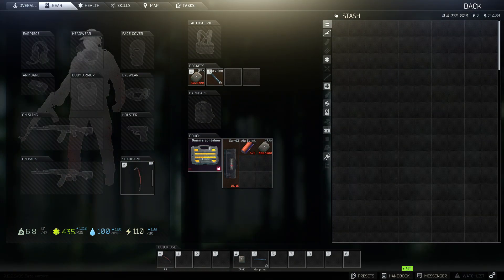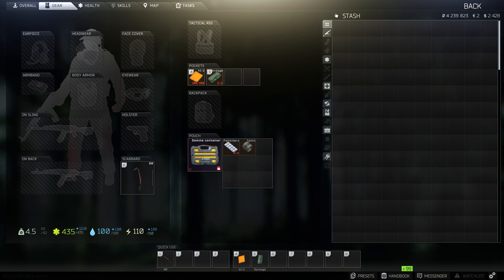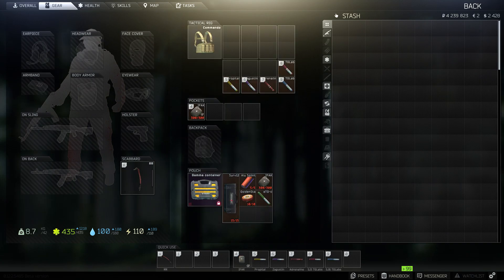In case you didn't know, you can bind your meds to any slot that isn't a weapon slot, and this is what I usually run. But if you have an alpha, you can swap out the Surv Kit for your CMS. And if you're on a budget, you can use something like this, but if you're not on a budget, you might as well run around like you own the place.